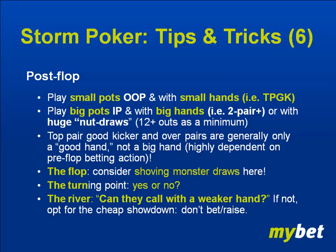They bet when they can only get called with a better hand, even in position. When you're on the river, ask yourself: if I make this bet, can they call me with a weaker hand? If they can't, opt for the cheap showdown, especially when you're in position. Don't bet or raise it. If somebody checks to you on the river, the only question in your mind should be: if I now bet after his check, can he call me down with a weaker hand? If he can't, check — because when you bet, he's only going to fold.